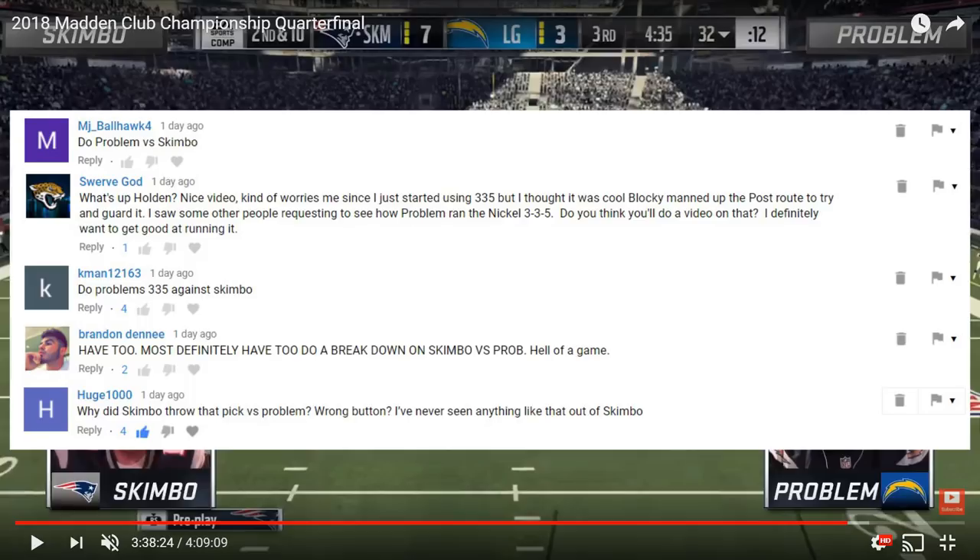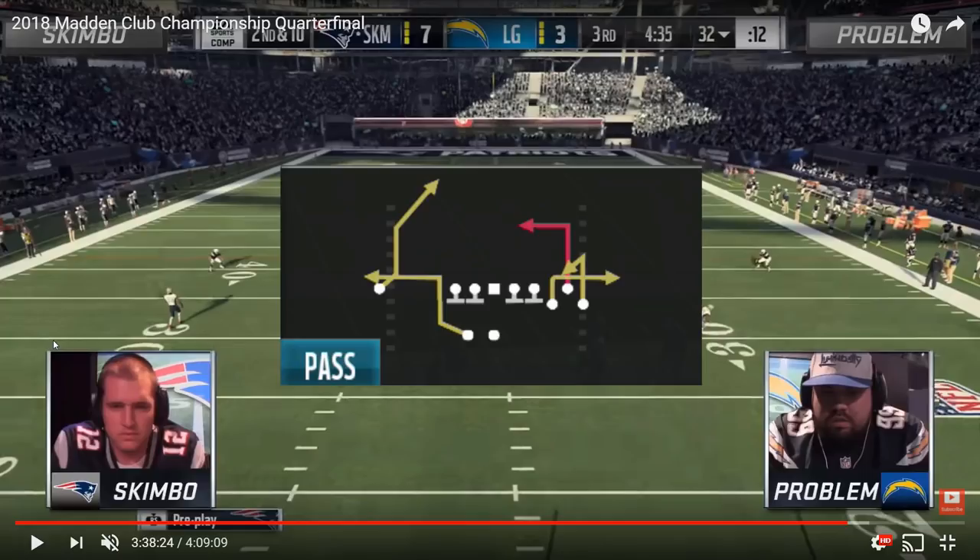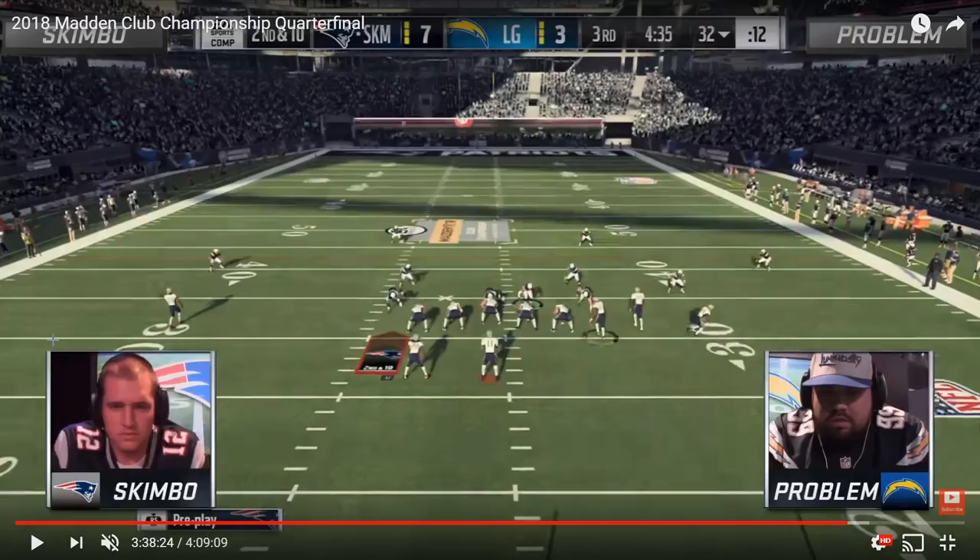Getting into this video — a little context and backstory. Skimbo this year has really catered his offense and molded it around the very popular play 'Dig HB Out.' That backside deep post route coming from the solo receiver is very difficult to guard for any CPU defender, so it requires a lot of attention from your opponent's user defender, which can open up the other routes on the field. The main way Skimbo likes to run this play — by far his most called play on offense this year — is he'll max protect, blocking his tight end and his running back, and you'll have the backside deep post coming across the field. He'll streak the middle receiver in the bunch as a clear out.